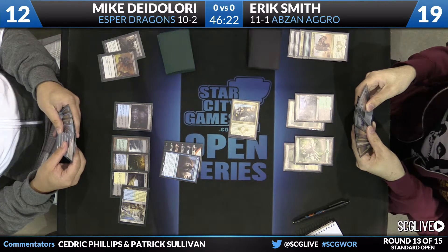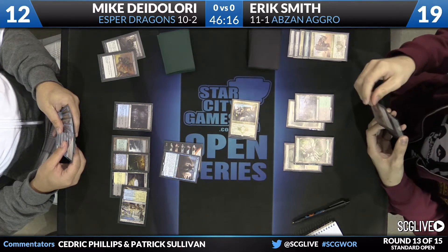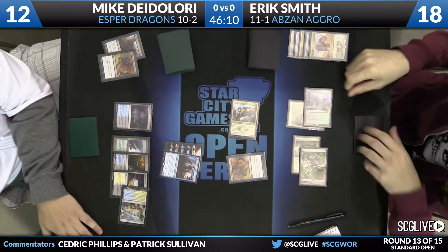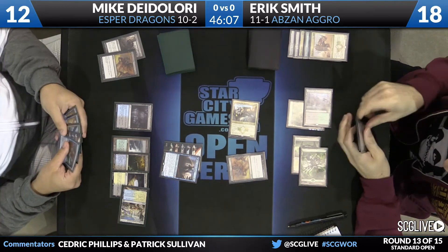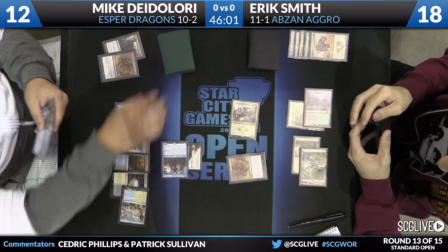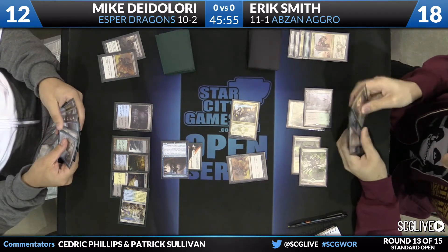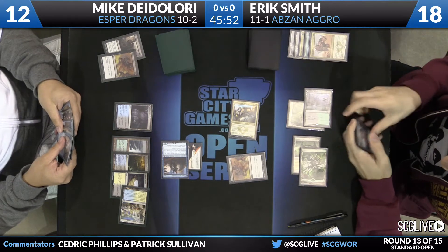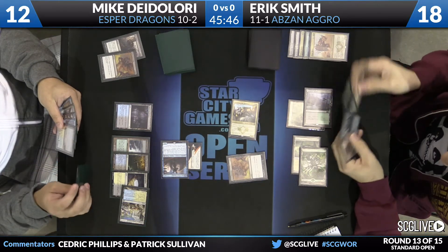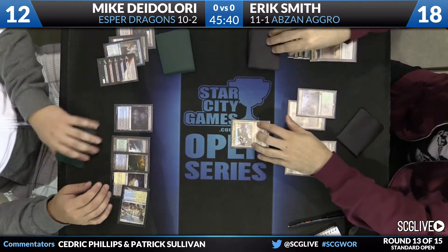We'll see what Smith has on the end step. He elected not to play a spell — probably represents a creature removal spell, maybe Knob's on charge, draw some cards. Looks like he's going to go with Hero's Downfall. Have to take one to cast it. We'll see if this resolves or if DeLaurie has a response — does have an active Jace out there. Going to start by activating Jace. Going to discard Dig Through Time. Could also have a second Dig Through Time in hand.